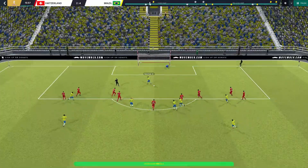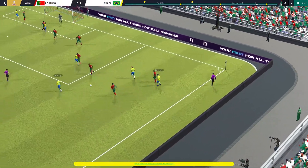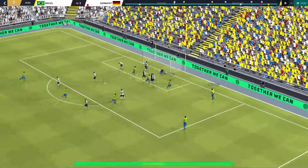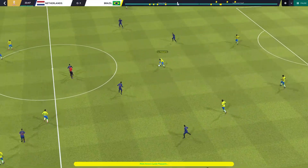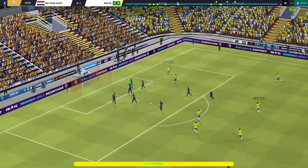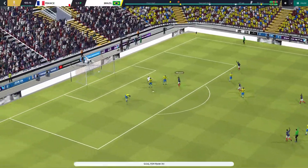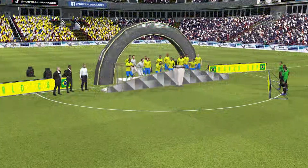A brace from Neymar was followed by goals from Vinicius Jr. and Eder Militao. Into the knockouts, first up was Portugal and it needed a bit of Neymar brilliance to get past Cristiano Ronaldo and into the quarterfinals. Germany were the opposition in the quarterfinals and even though Kai Havertz scored an impressive hat-trick, Brazil ran out winners thanks to goals from Rafinha, Vinicius Jr., and yet another Neymar brace. The semifinal was very close but Rafinha popped up again in the 34th minute to make it a 1-0 victory, sending Brazil to the final against France.